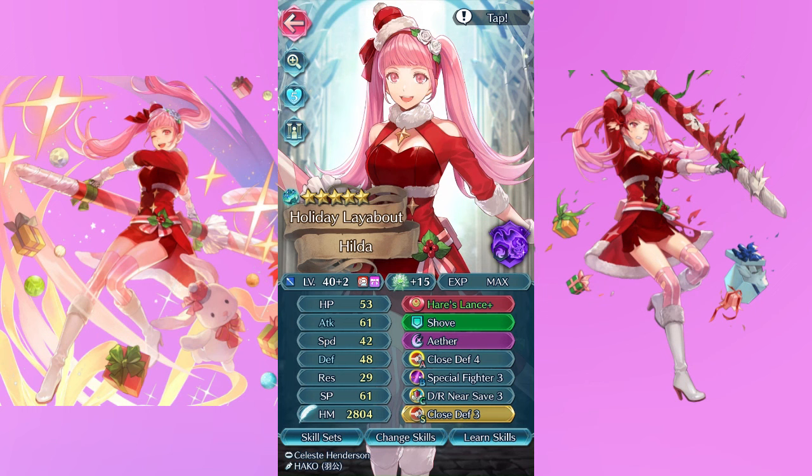Next up we have my Winter Hilda — another unit I wish was plus 10, but I have a hard time saving orbs. She still does phenomenally with the plus 2 IV. I know she doesn't have Arcane Lance like everyone says she should — any lance unit nowadays has to have Arcane Lance — but I gave her the Hrist Lance because I don't care about Spring Eirika and Kalos, and I didn't end up pulling a copy of Alfred. I also gave her Close Step 4, Special Fighter, and D/R Near Save.